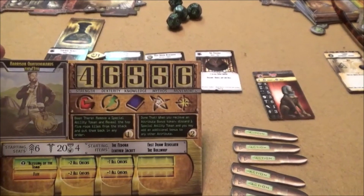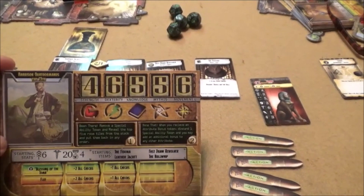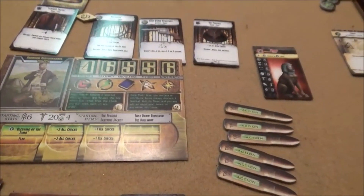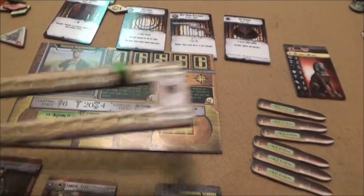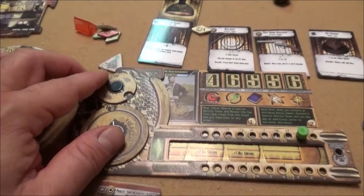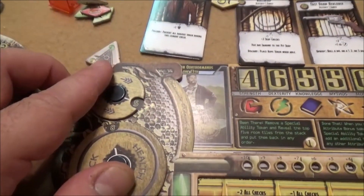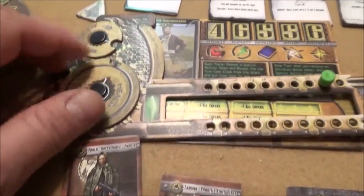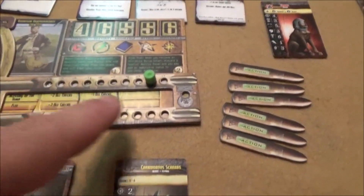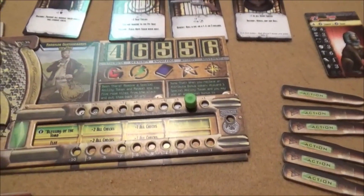The dexterity and strength are for weapons. The knowledge and mythos is usually for tests, and of course movement is to move. You also have a thing called audacity, kept track on this card here. It gives you re-rolls or you can use it to enhance certain things, and then of course you have a health track. You also have courage, and depending on the courage you'll get certain different abilities which will help you throughout the campaign.